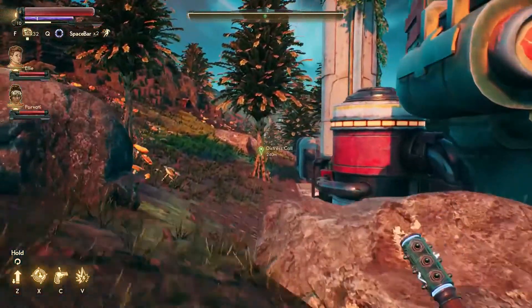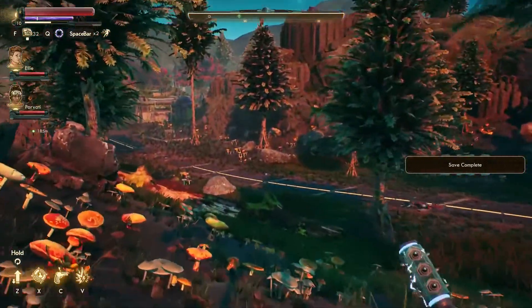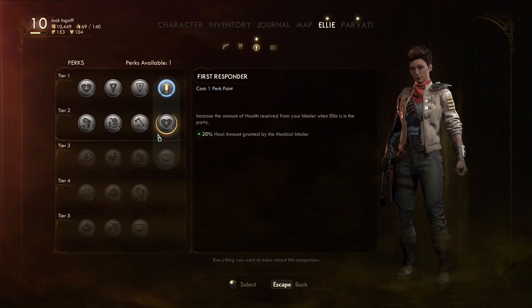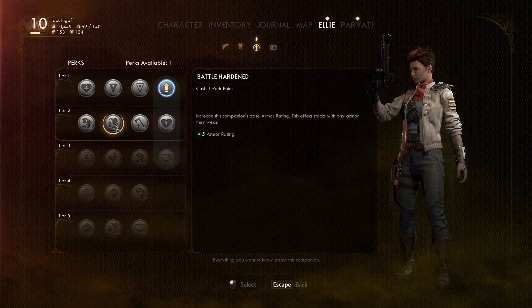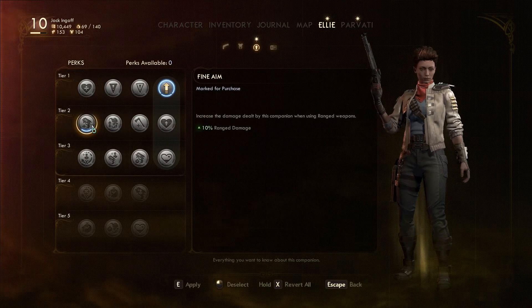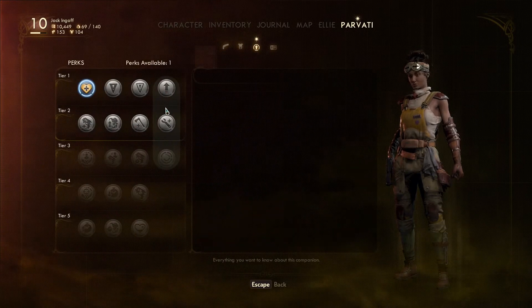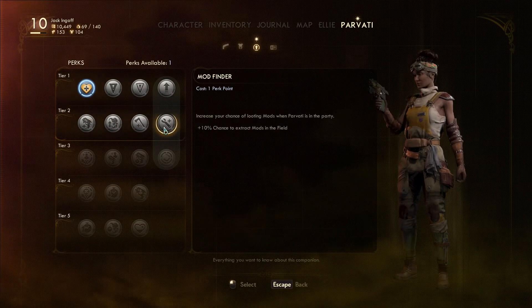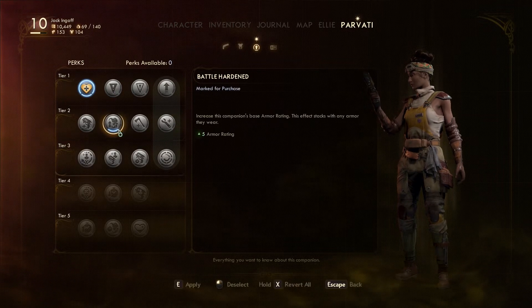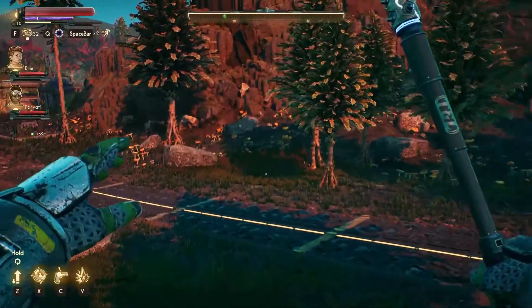Let's go exploring and see what's going to be waiting for us — there's definitely going to be an ambush of some type. I'm counting on it. Hopefully we're powerful enough to wreck anything waiting for us. I did notice my companions might be able to get a perk. I guess I should go ahead and invest that. She's mostly ranged, so I'll boost her ranged damage. Apply. And Parvati — what's Parvati going to do? I want her to last a little bit longer in the field, so I'm going to up her armor rating. Hopefully that will help protect her, especially with her being melee.